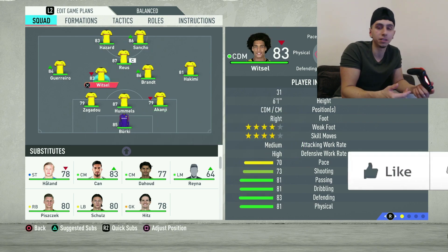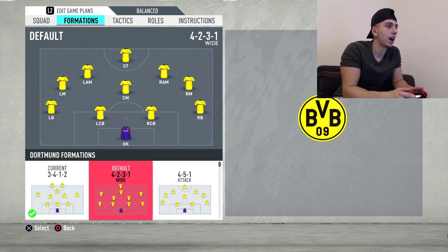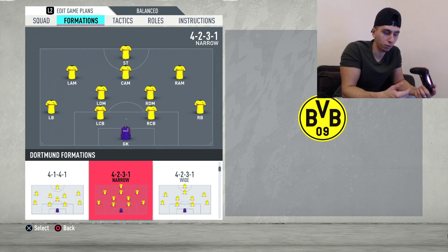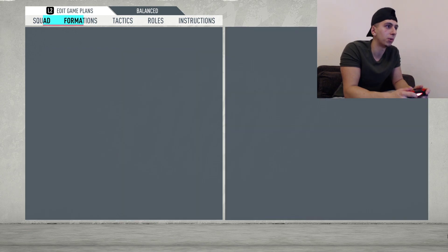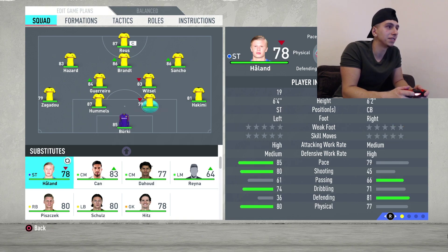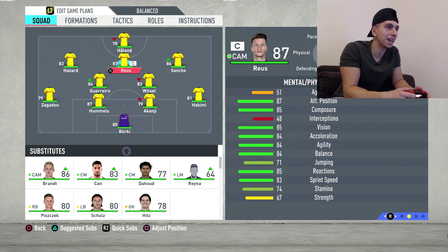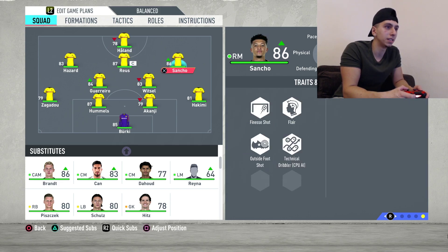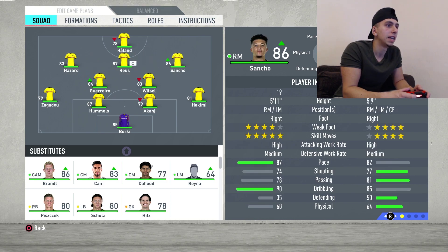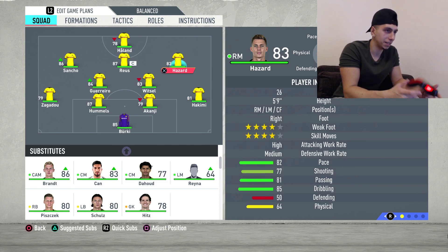This is the formation they appear to play according to FIFA, but we're gonna change that because it's just not effective in this game. I suggest either a 4-2-3-1 or 4-3-3 attack — I'm going for the 4-2-3-1, it's my personal favorite. Haaland is up top, Reus and the CAM behind him. Sancho is right-footed so we'll put him on the left — his curve is gonna be pretty good, 82 curve and finesse shot trait.